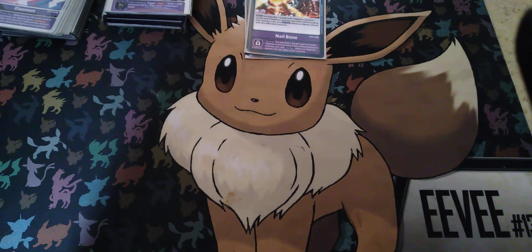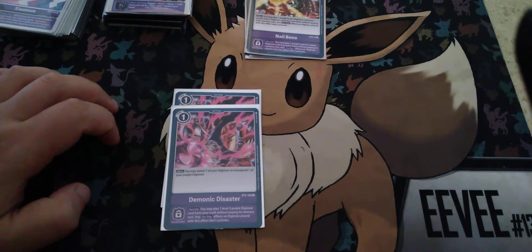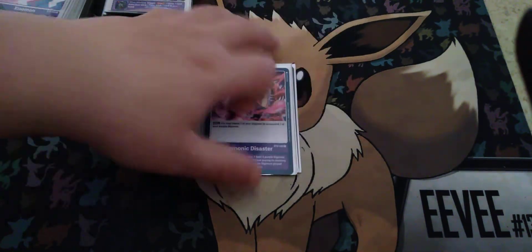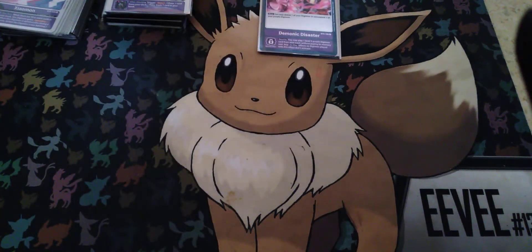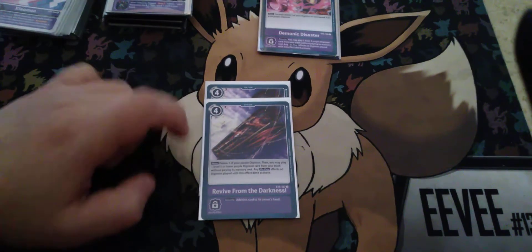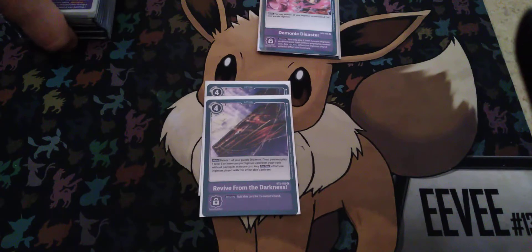2 copies of Demonic Disaster — delete one of my Purple Digimon and then unsuspend another Purple, to just keep the assault going. Also I can just get my Digimon in the graveyard, which is what I want. And then 2 copies of Revive from the Darkness — delete one of my Purple Digimon, then I can play a Level 5 Digimon from my graveyard. The nice thing is that it's a 'You May,' so if I just want to get rid of one of my Digimon without playing a Level 5, I can.